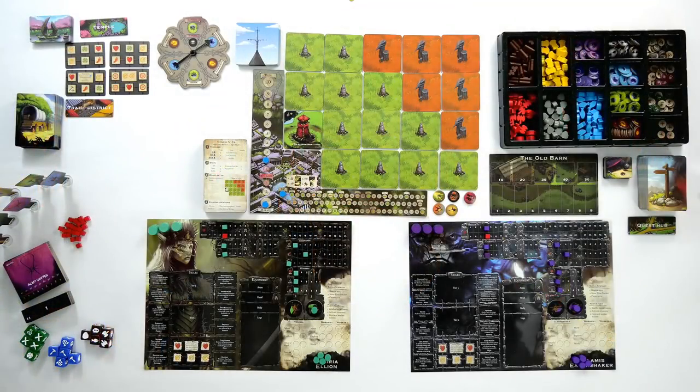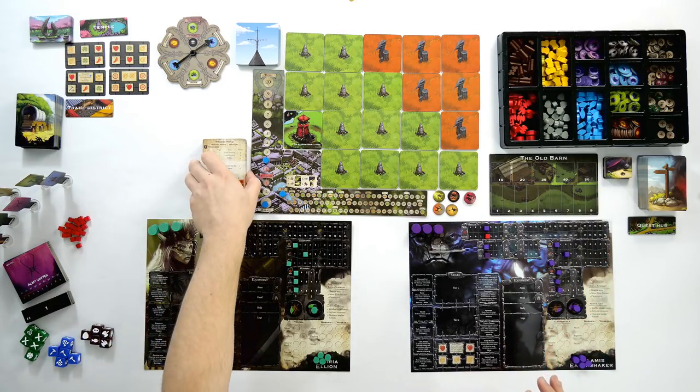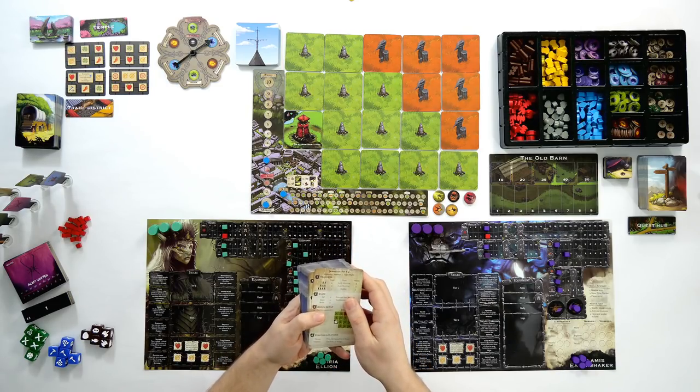For the purpose of this rules overview we're going to go through the rule book side of it. So if you're ready let's get started. As you'll see I've already laid out the game and the first thing you want to do is take the story and scenario cards — the big deck of cards — and make a decision about whether you want to do a story or a scenario.